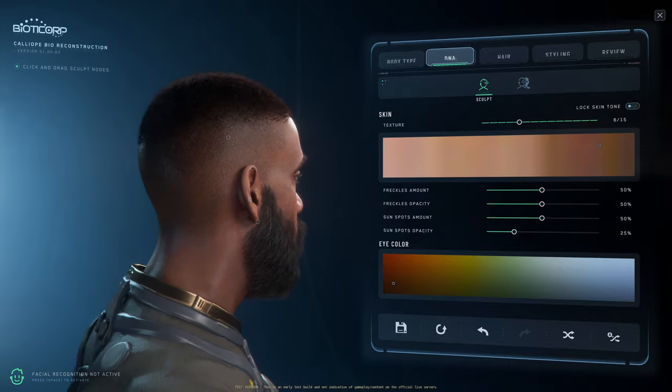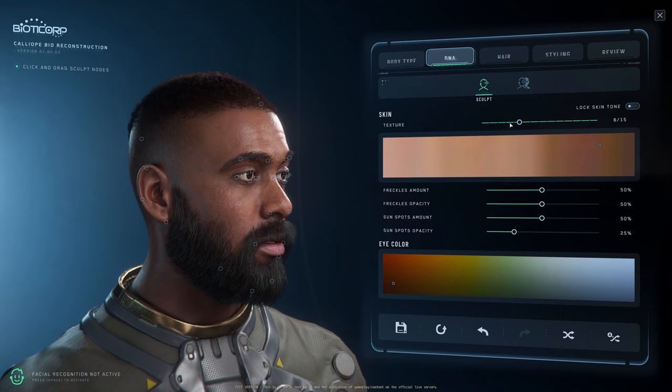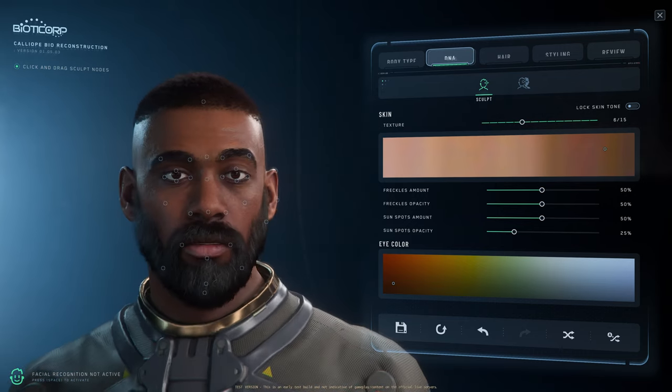So tons and tons of options in the sculpt section here. You can swap between different skin tones that you want — lots and lots of options to go through. When you select a skin tone, you can go in and further dial in the exact texture that you want as well.